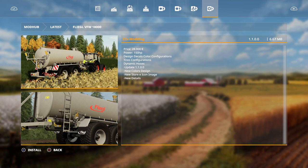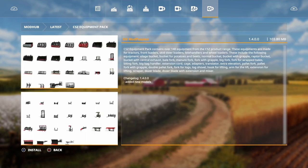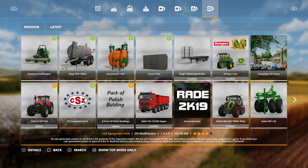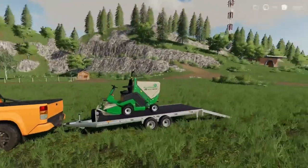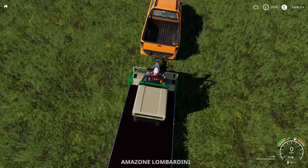Then we have an update for the Fleegor VFW 1800/1000 by STV Modding - that's new colors, design, new store icon image, and new details. And then we have the CSZ equipment pack, which is finally out for console. I think it was out on PC because it came in the mod hub as an update, but we haven't got it yet. There's quite a lot of stuff - on FS17 it was a pretty good pack and there seems to be even more.